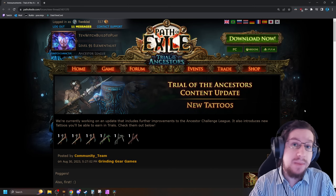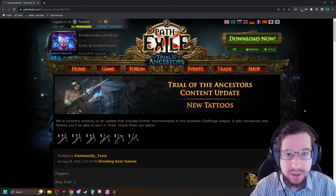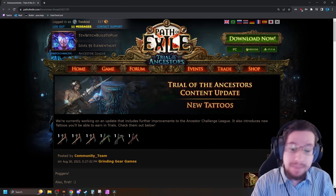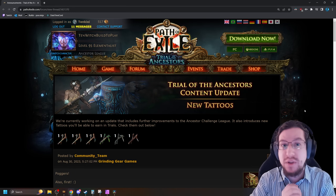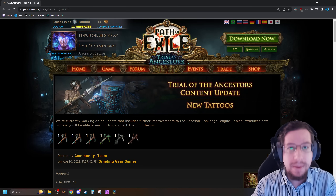Passive skill tattoos are an awesome new feature added in Path of Exile 3.22 Trial of the Ancestors. And now, in a surprise update, we're getting some really cool new skill tattoos. There's the new Journey Tattoo archetype and a couple of very powerful ones I'll talk about at the end.